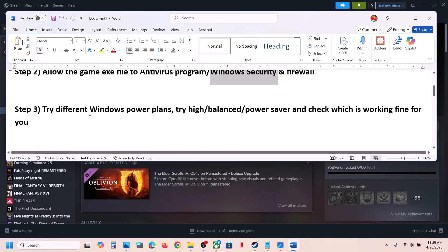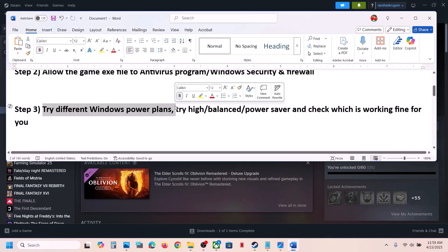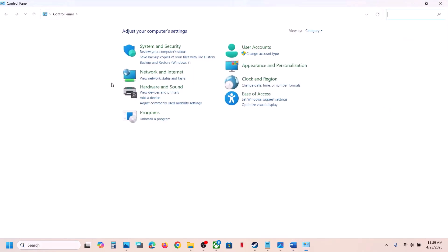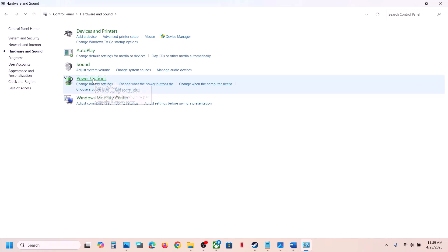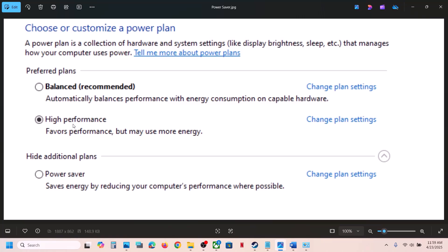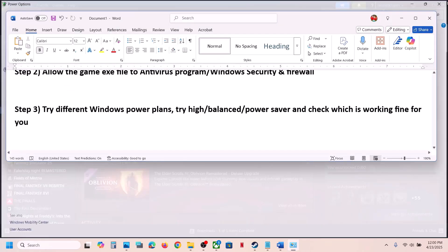The next step is to try different power plans. Open Control Panel, go to Hardware and Sound, then Power Options. Try selecting Balanced, High Performance, or Power Saver — launch the game after each change to see which power plan resolves the issue for you.